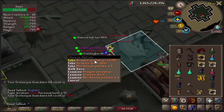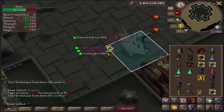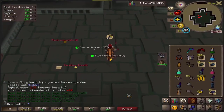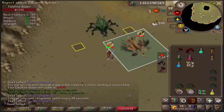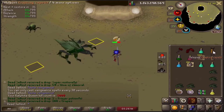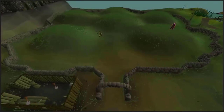Oh baby, that just looks so good - every main account that can't afford this, you're a bitch. 130 dragon arrow tips from one kill, what the hell! That's 400 KC for now - not a bad time to stop. That wraps it up with 5000 KC. We still have no pet - this is such a garbage boss.